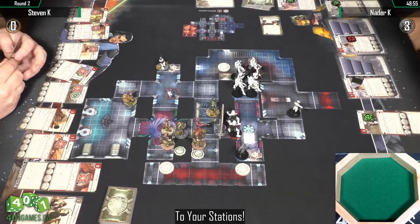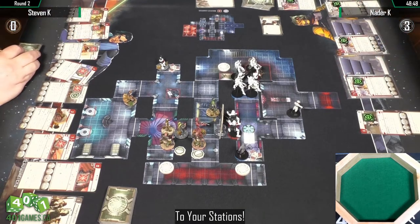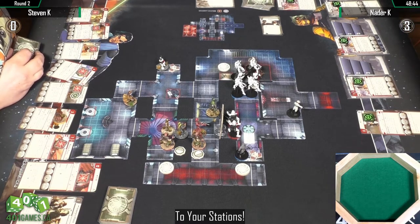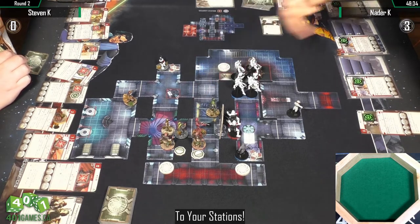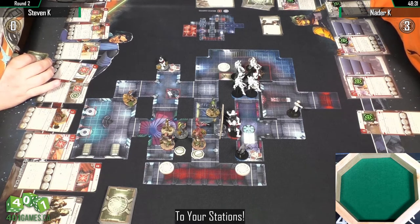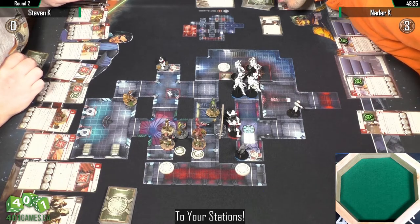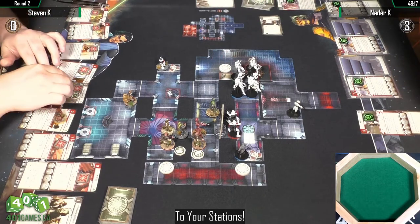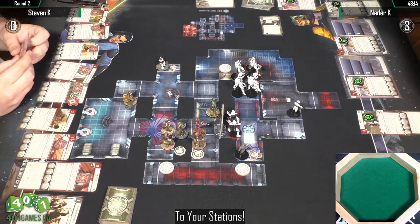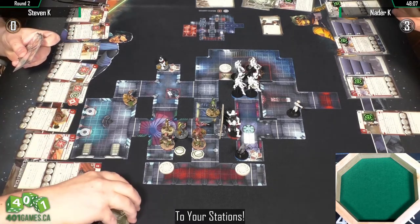He's going to create a crossfire, moving up Vinto. Vinto is a very good five-point character — he can technically attack three times. Ending the round now, and Natter controls one of the terminals — he is adjacent so he will score three points, going up to six. End of round: Natter controlled the top objective token, scores three points, and he's also going to deal two damage to Vinto.